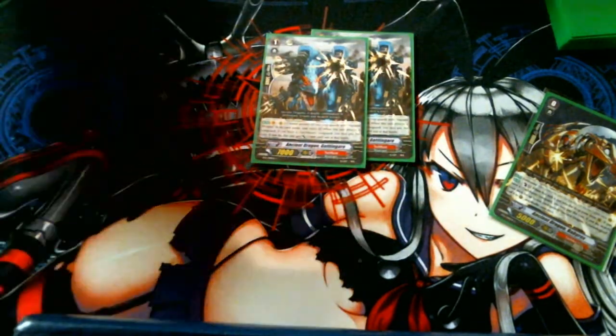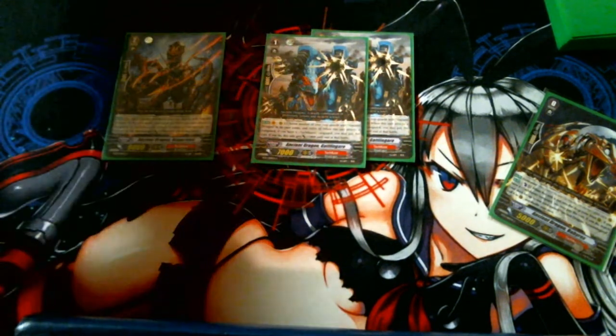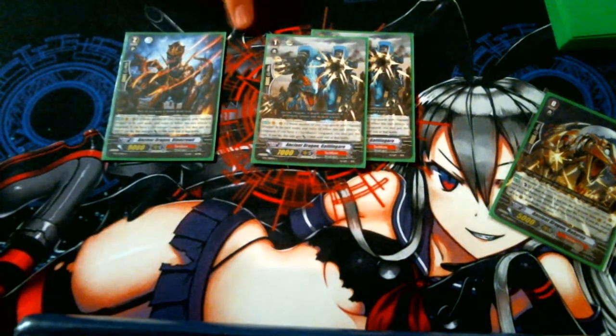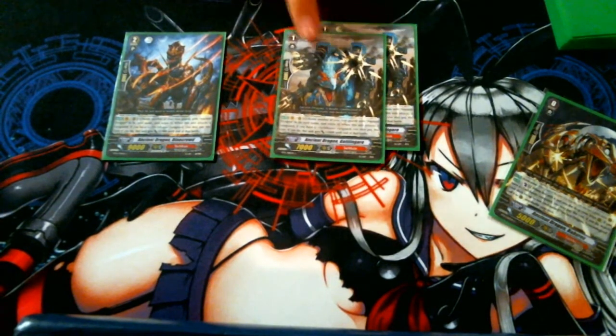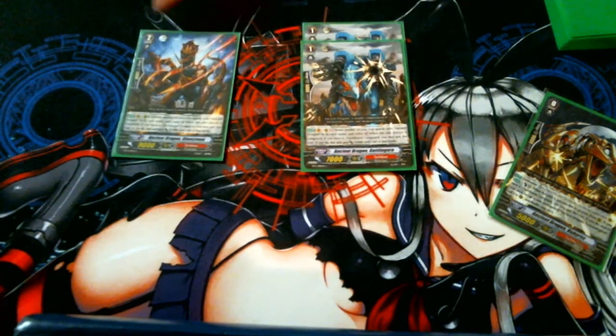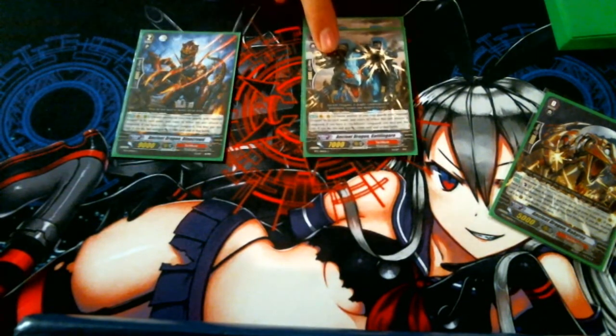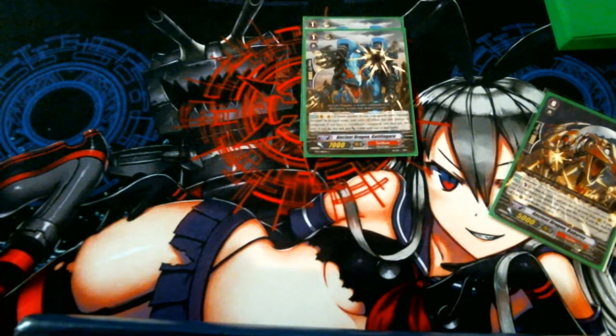We have our grade 1 version of our grade 2 dude. Basically, eat a unit and he gets plus 5k power. Only when he attacks a vanguard. He'd be too broken if it was for boosting — technically he'd be a 12k attacker and a 14k. The difference is with the 7k boost he's only hitting 19, but with the 5k eat effect he's hitting 21. The difference is in the numbers.